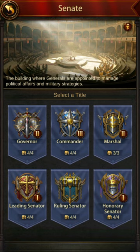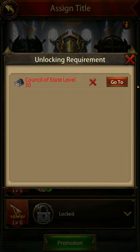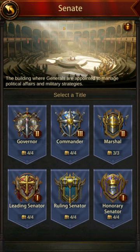Each of these titles can be leveled up. As you can see, I have a level 0, level 1, level 2, and level 3, and each one has four positions possible. So this means I have four generals assigned to all four positions. Within this one, I don't have my Victory Column 10 yet, so I can't open up the last one — it's locked, and it says you need Council State level 30, which requires Victory Column level 10. I just met the requirements, so I'll be opening it up later.